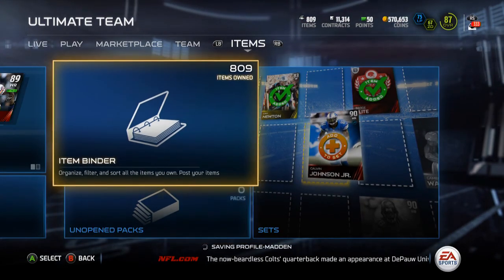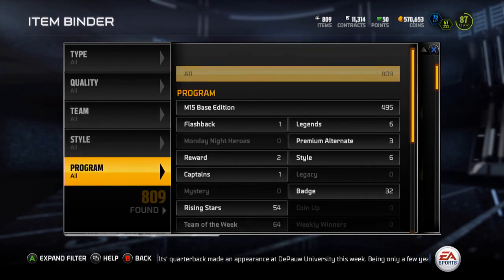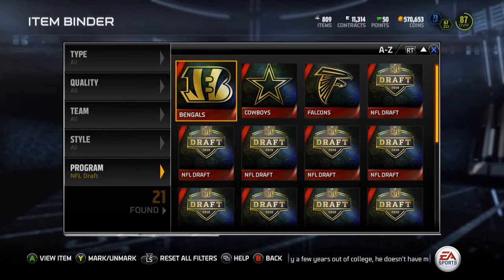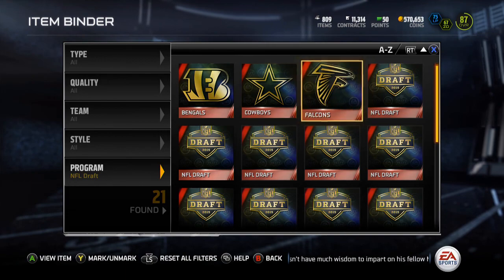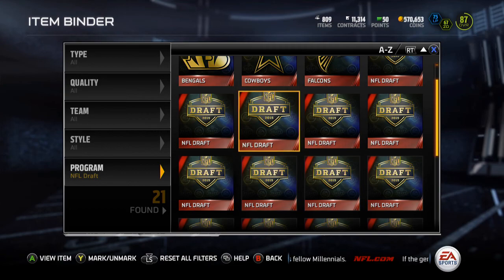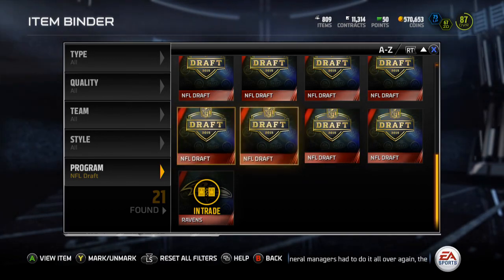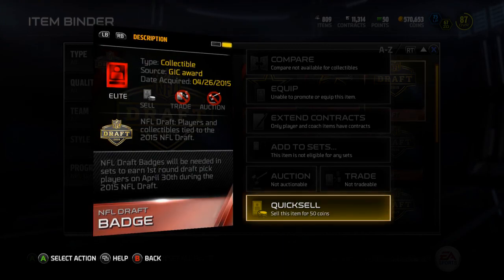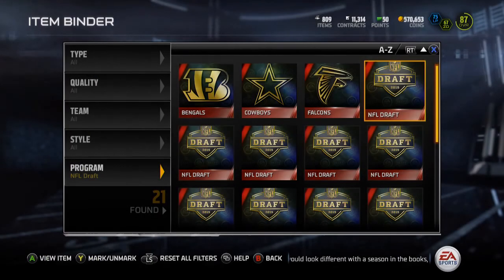570K, which I'm probably going to spend most of it opening packs for the draft that I don't even know what they do, because I haven't looked it up. Someone in the comments will tell me, because you guys are awesome. Oh my, we got 21. We're rolling. We got the Ravens, the Bengals, Cowboys, Falcons. We got NFL Draft badges. We got 2, 4, 6, 8, 10, 12, 14 — there are 17 of these. It says on the back: will be needed in sets to earn first round draft pick players on April 30th during the draft.